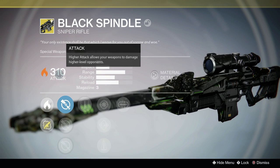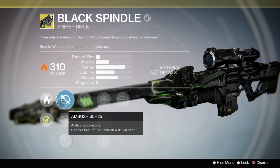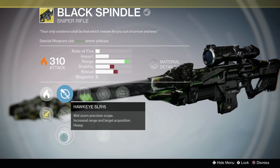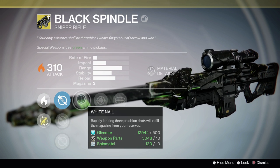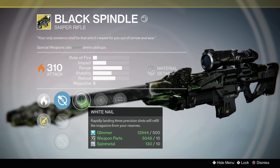310 solar damage — always rolls 310 damage, and I'm pretty sure it's always going to roll solar too. You're going to get your ambush scope, TAC scope, or Hawkeye. I would stick with ambush for the extra stability, and you'll see why. White Nail: rapidly landing three precision shots will refill the magazine from your reserves. So this is your new Black Hammer.